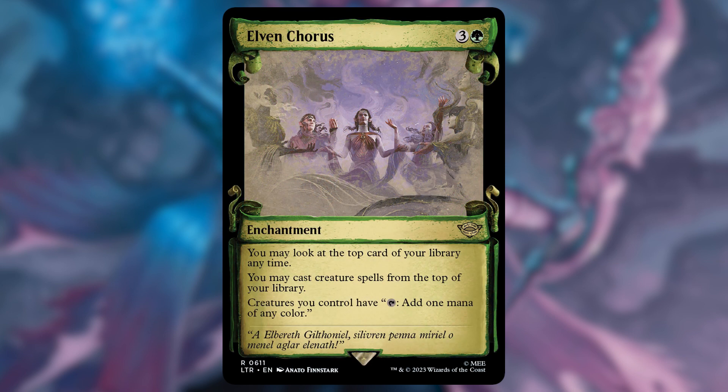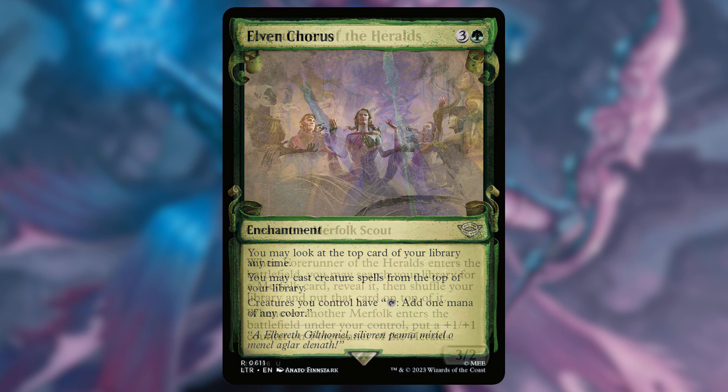Elven Chorus: we can look at the top card of our library at any time, and now we can cast creature spells from the top of our library. Also, our creatures are going to have tap to add 1 mana of any color, so we get to cast creatures from the top of our library and now all of our creatures are mana dorks. Great enchantment right here.